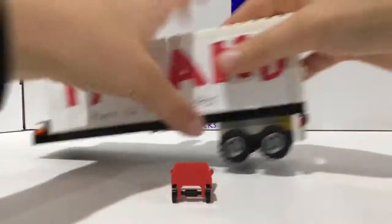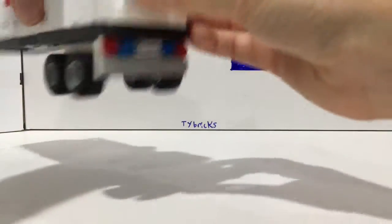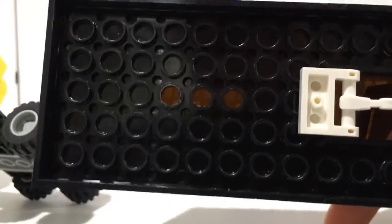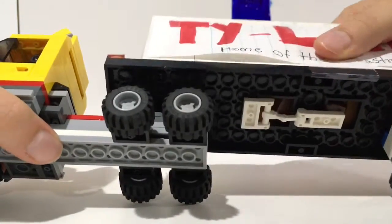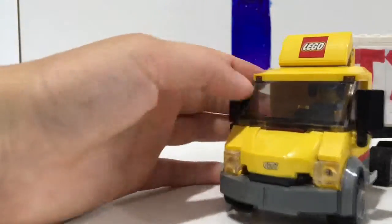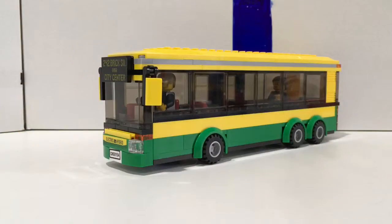The back here looks a lot nicer. I'm going to put the dolly back in the truck — there we go, it's back in. I'm just going to reconnect it. As you can see, there are some holes right there — you can adjust the trailer position. The middle connection point looks the best. The inside is pretty much the same as the last one.